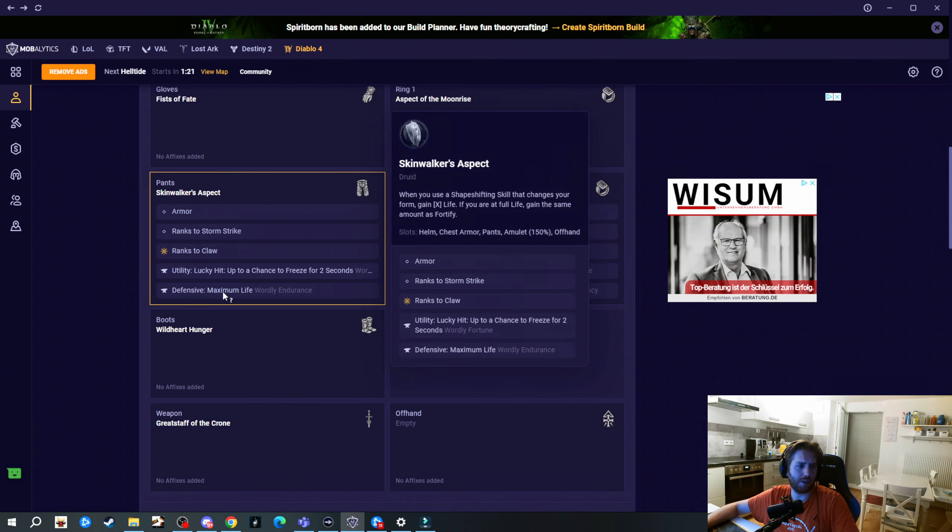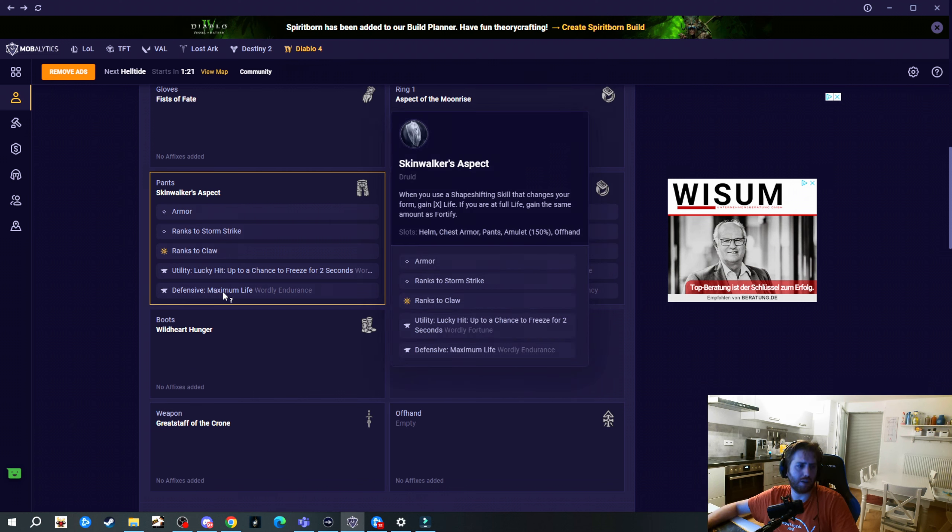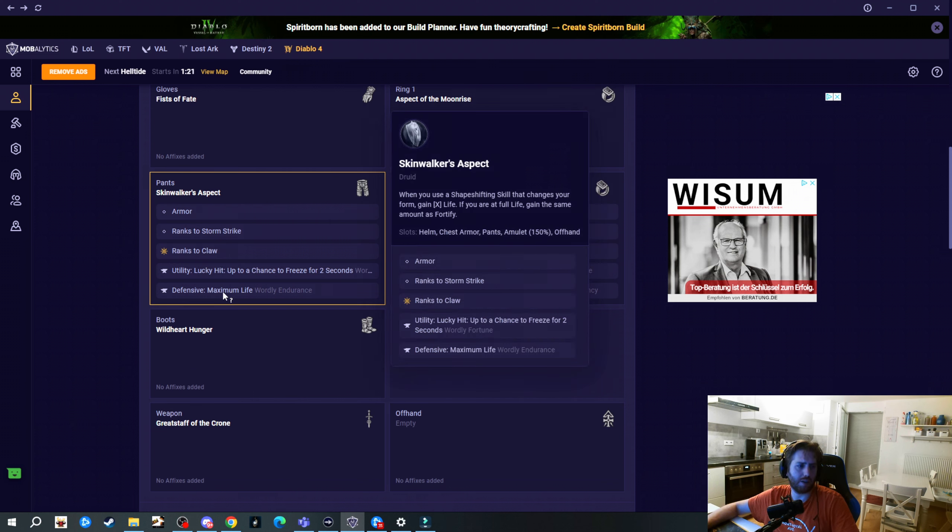For Spirit Boons, we go with Variness for the damage boost from elites. For the Eagle, go with Iron Feathers. For Spirit Bonding with the Wolf, go with Calamity so our Cataclysm does more damage for longer. For the Snake, go with Envenom for the storm, giving us a chance to reset our Cataclysm so we have it up in time.